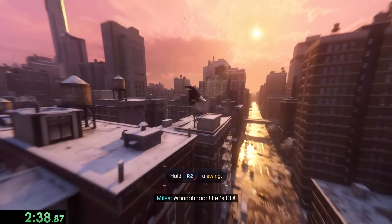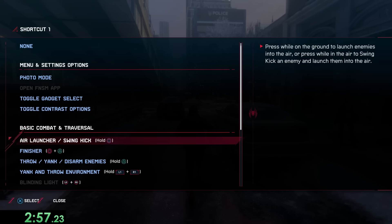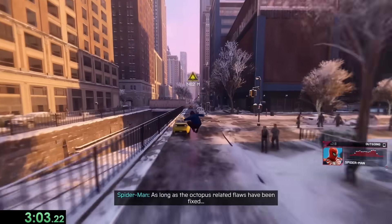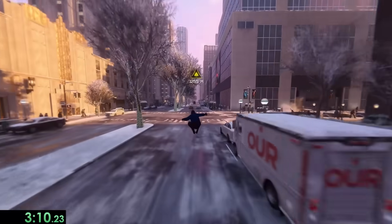There's obviously the general swinging around and doing point launches, which is cool movement on its own, but when there's a straight road we can do something special. By binding the left D-pad button to swing kick, we can do a movement where we jump, web zip, press swing kick, and cancel it with another jump. Then as long as we spam jump and swing kick, we can go way past the usual speed cap of the game. This strat's called bunny hopping.